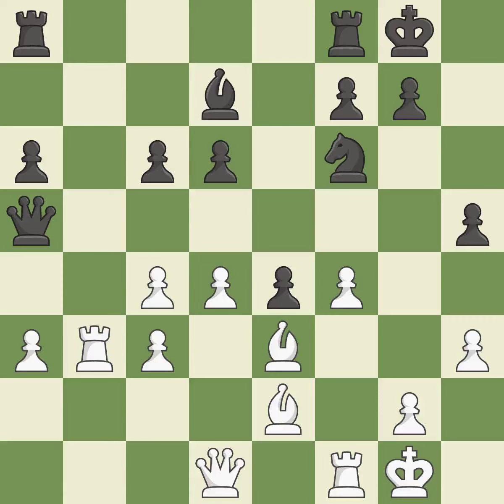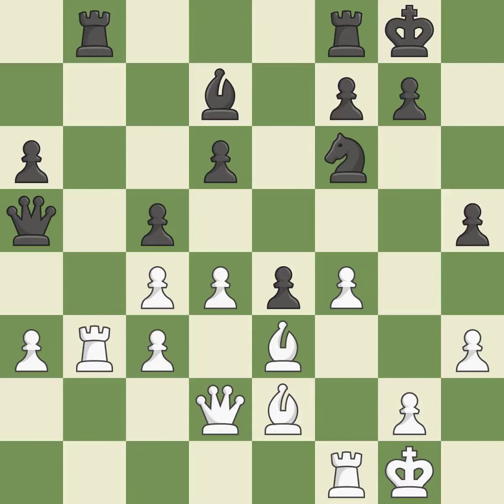This defends the attacked pawn. This strikes at the center, countering the opponent's ability to grab space. This threatens to win material. This activates a queen by developing it off of its starting square. This stops the opponent from being able to win material. This competes for the open file with the opposing rook. This protects a rook that was being attacked without any defense.